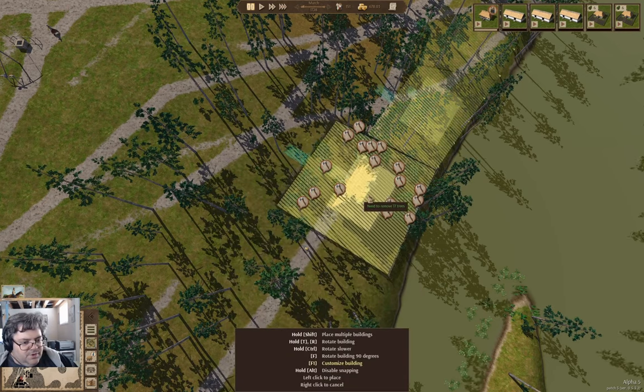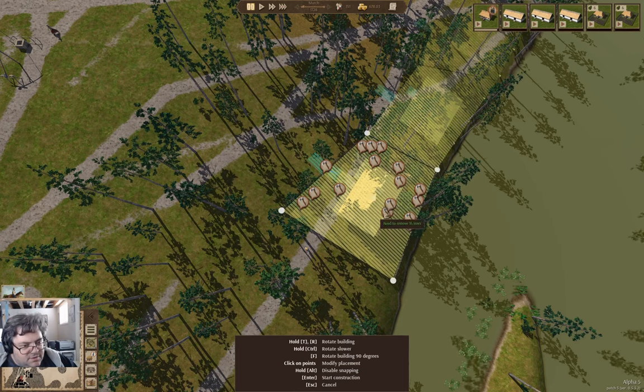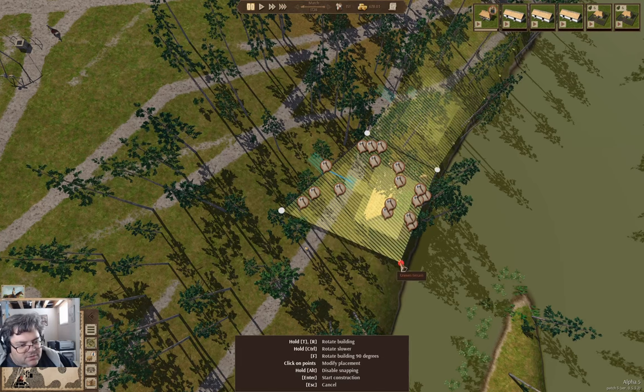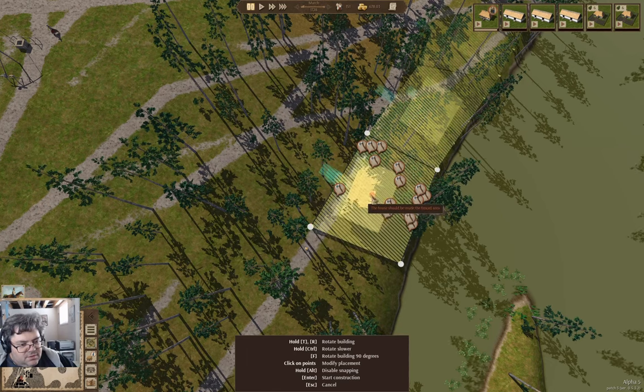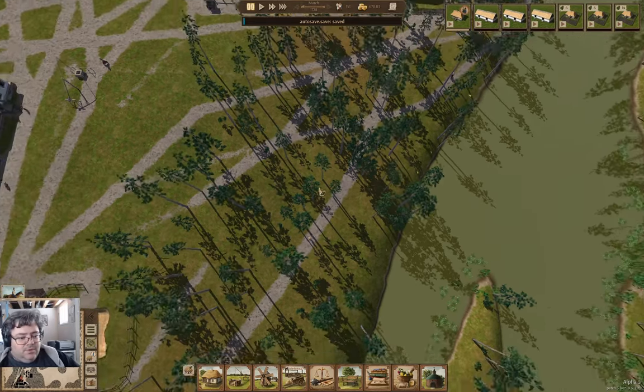We put another one over here — this is kind of cool. We'll put this all the way at the back fence, you can come back up like that, you can come out like — uneven terrain, huh? Okay, we can build that one. Well, that was fun.